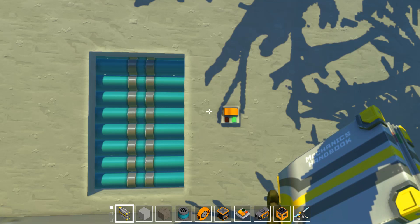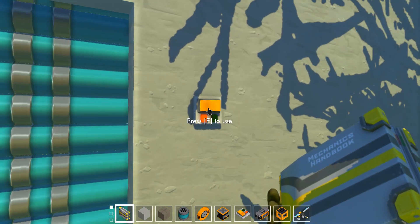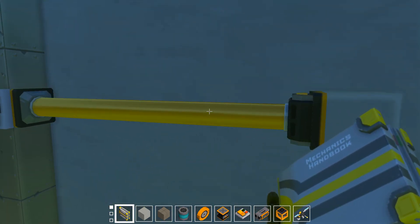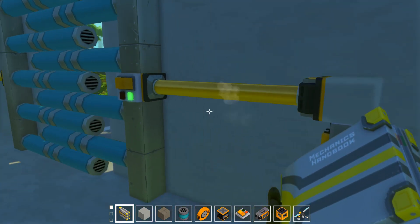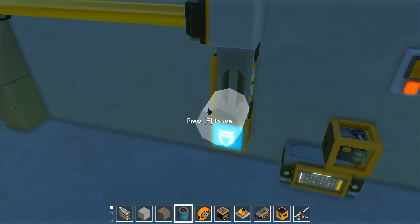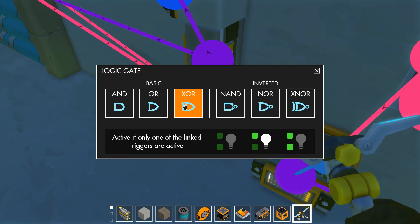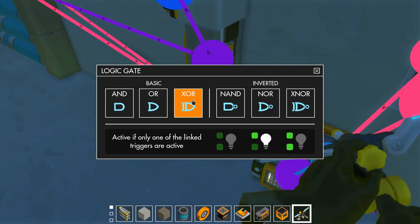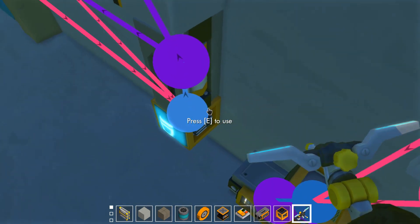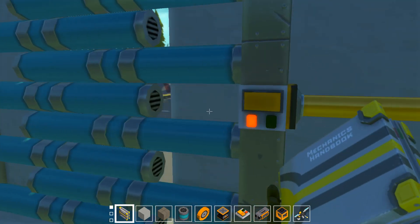I'll show you guys how easy these logic gates are to use. The addition of pistons made these doors a million times better — last video there was no such thing as pistons. These logic gates make everything a million times easier. All you do is connect up your pistons, or anything you want, to your logic gate, set it to XOR, and hook your two switches up to it. It's really that simple — hook it in and boom, working door, two switches.